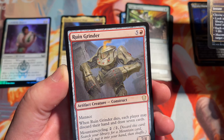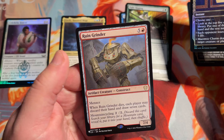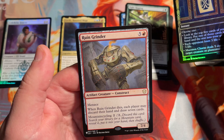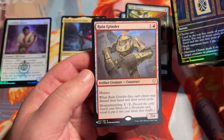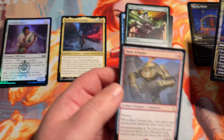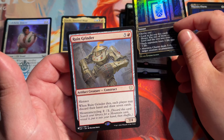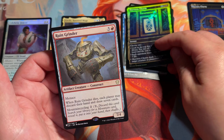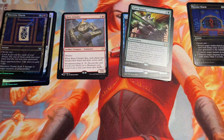And a Ruin Grinder — this is a commander card, I believe. I think this came from one of the commander sets — C21, Commander 2021. I'm mixing up my piles here. So there's another set list card. Love how easy these packs are to open — much easier, much easier. Little art card there. I think that's Fabine — Boss's Confidant. Let's get right back here to the back.